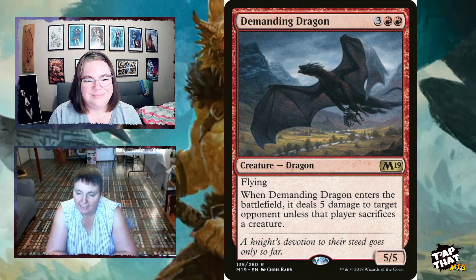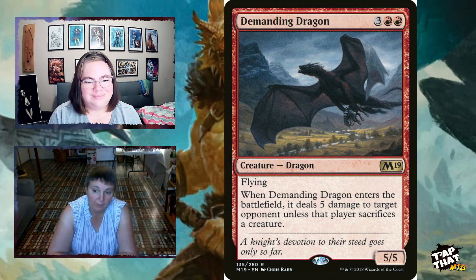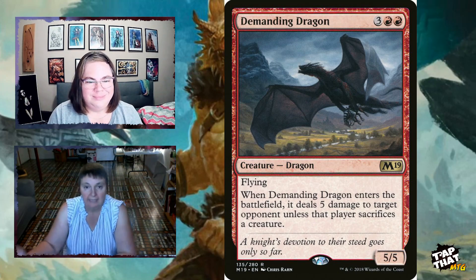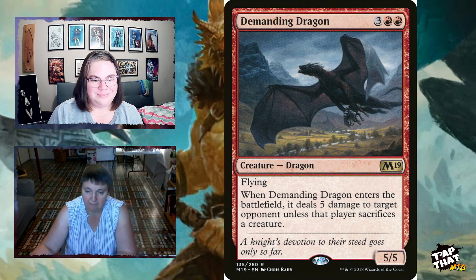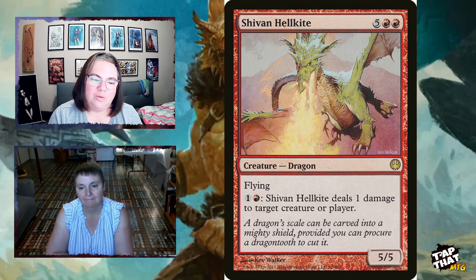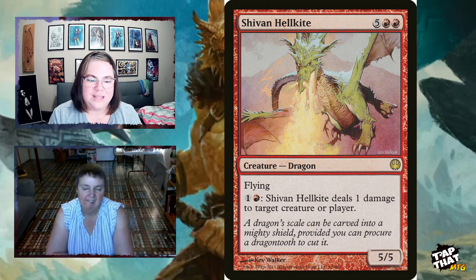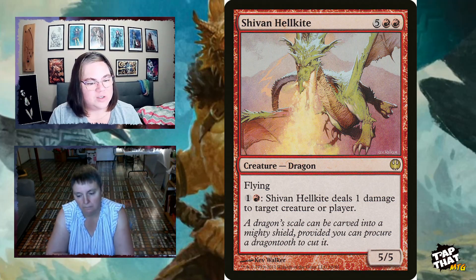Another removal dragon: for three and two red, a 5/5 with flying. When it enters the battlefield, it deals five damage to a target opponent unless that player sacrifices a creature — so either a creature gets removed or they take five damage. Shivan Hellkite, for five and two red, is another 5/5 flyer. Pay two mana and it deals one damage to target creature or player, so it has repeatable removal on a stick using your extra mana every turn.